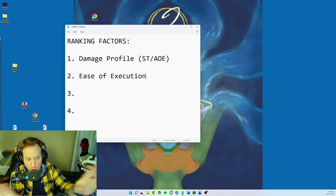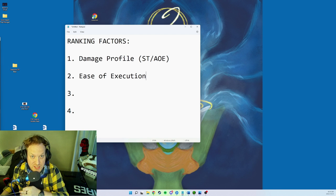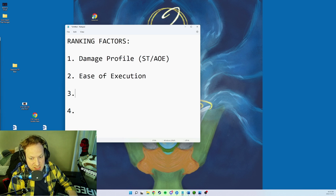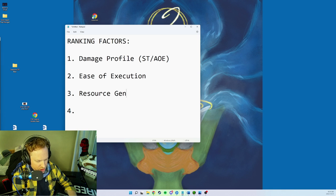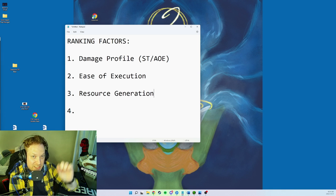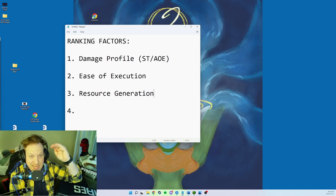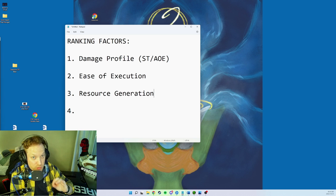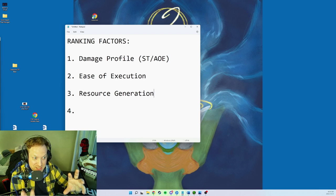Ranking factor number two: ease of execution. How easy is it to actually perform the build? One criticism for Enhancement Shaman is that all your buttons are glowing at once and you're not really sure what to do. Number three: resource generation. Early in an expansion, when secondary stats like haste are low, it can be very difficult to generate resources.